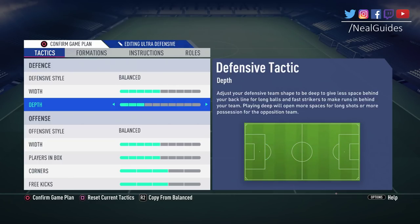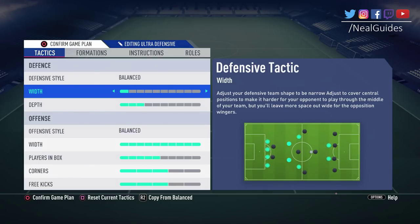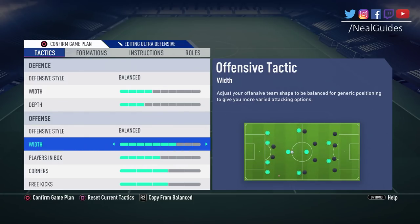With width, don't have too much of a difference between attacking and defensive width. If you have a high attacking width and a low defensive width, when you lose the ball your team immediately goes narrow and you'll be exploited on the wings. Try not to have a difference of more than 3 — so if attacking width is on 4, don't keep defensive width any higher than 7. Surprisingly, there's not that much difference between width 1 and width 10 — try to keep it in the middle. Use 'hug the sidelines' if you want your team to go wider.